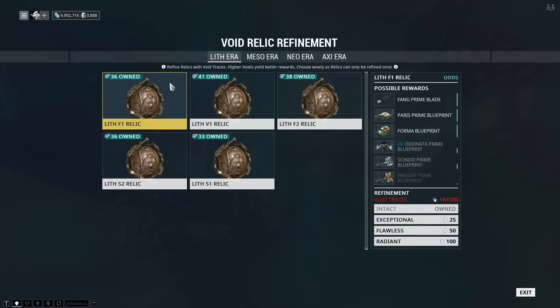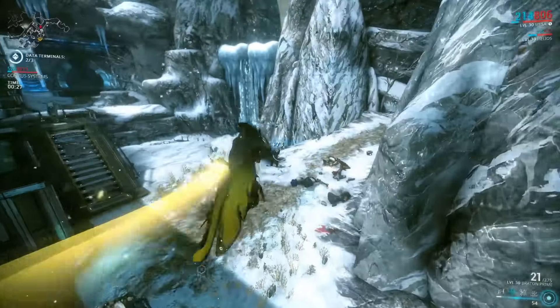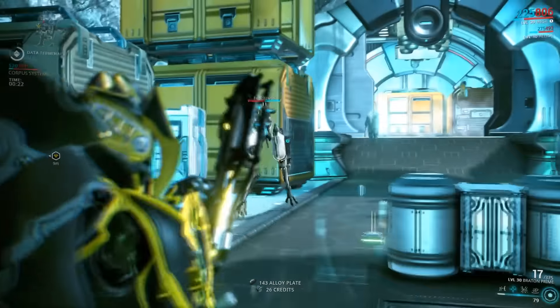Furthermore, if you click each Relic, you'll notice that off to the side you have a little drop table. This is showing you every reward you could get from using that Relic in a Fissure mission. The little blue bar to the right of the reward shows you how likely you are to receive that reward. Here's the cool thing though: you can use Void Traces, which are gained as a random drop in Fissure missions, to increase the drop chance of the rarer rewards, essentially mitigating RNG.